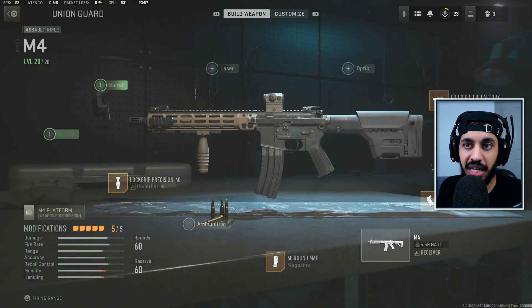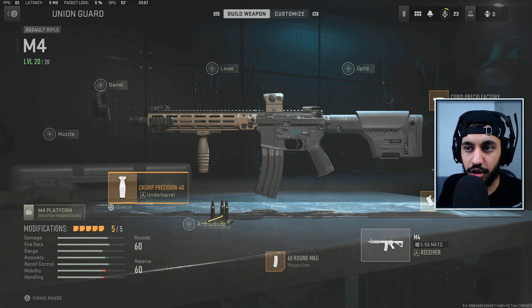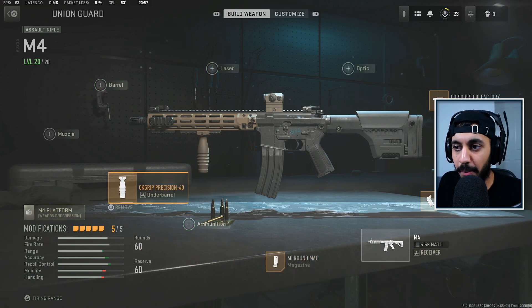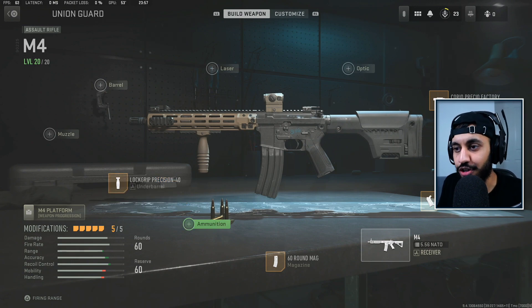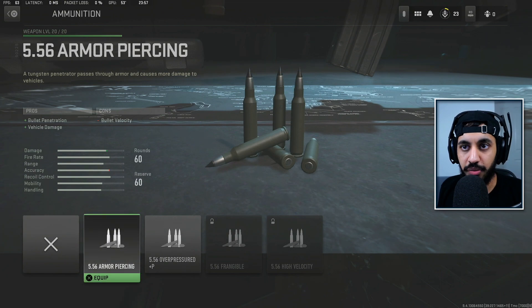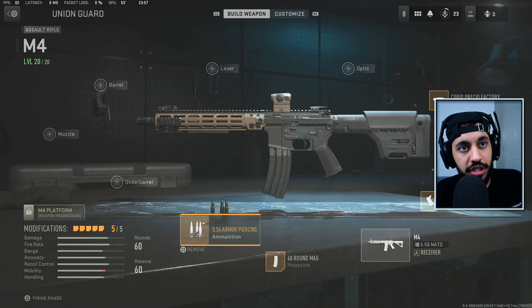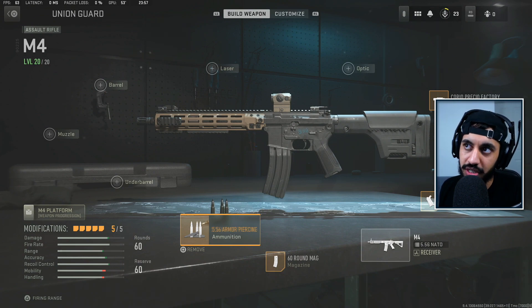Now there aren't many attachments left to swap because there was a barrel, a laser, and an optic on there — and it looks like we've removed all of it. But we actually haven't. We can put on the target flinch or bullet penetration attachment to remove the underbarrel grip. So now it looks like we've changed all the attachments on this gun.